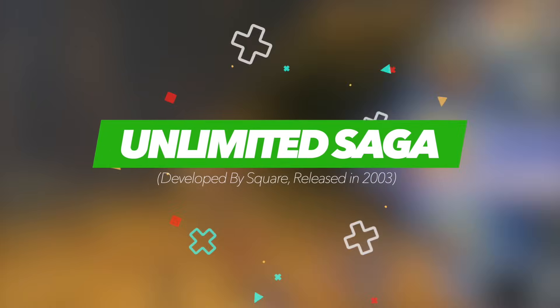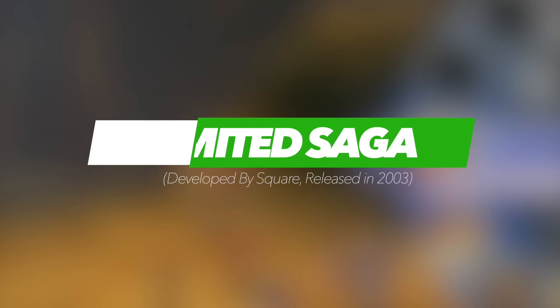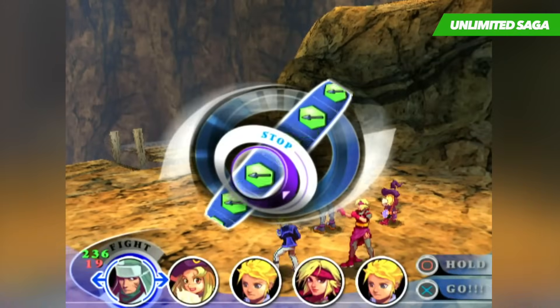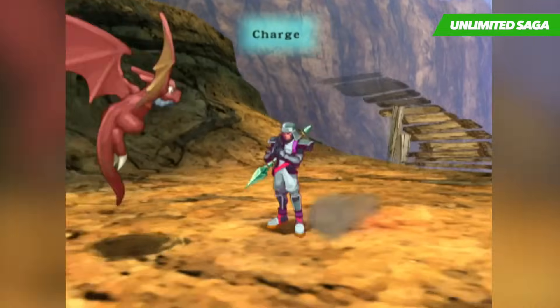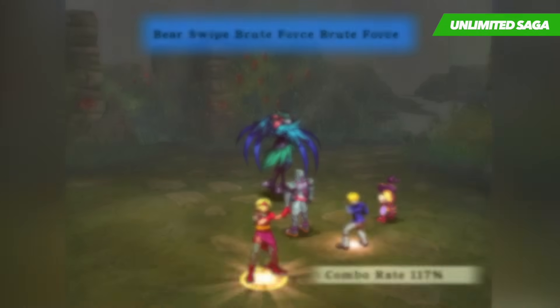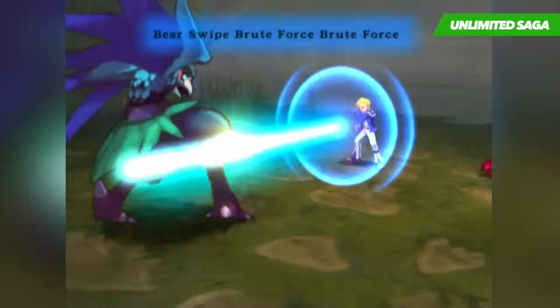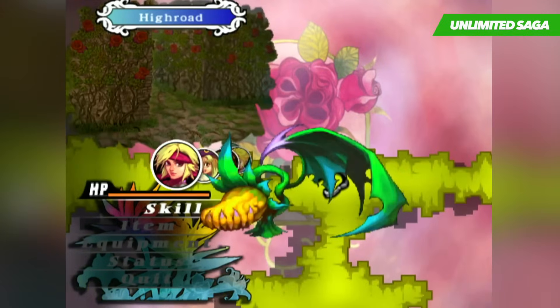When it came to being an RPG fan during the sixth generation, the PlayStation 2 was the place to be. Sure, the GameCube and Xbox had plenty to offer as well, but many of the most memorable games found their home on the PS2, with the likes of Final Fantasy X and Rogue Galaxy proving that the console was more than up to the task when it came to creating captivating adventures.